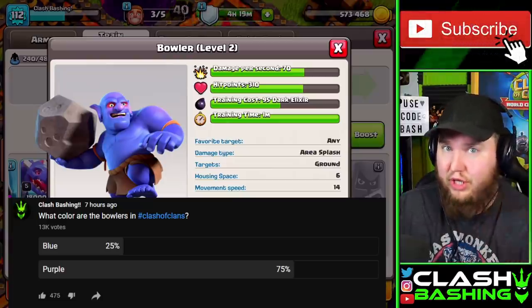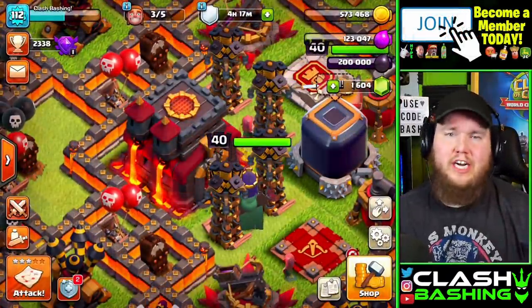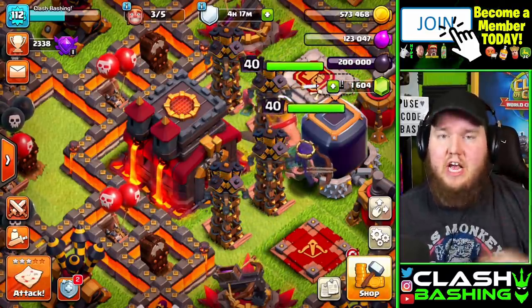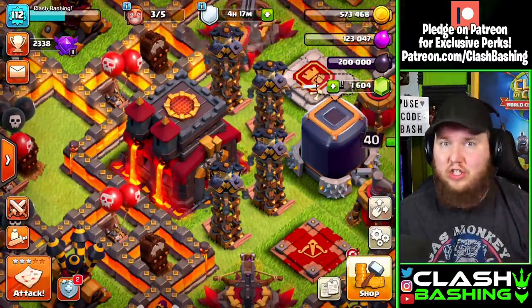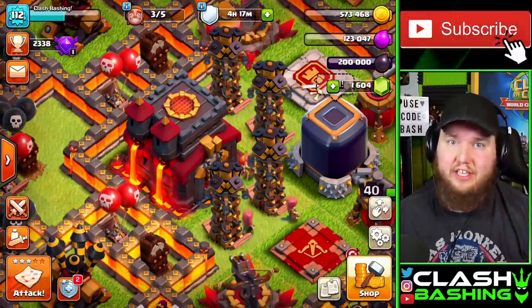As opposed to blue, which is what we all generally think. So while I give you guys a few minutes to think whether the Bowler is blue or purple, let me know in the comments down below. We're gonna show off some attacks that use Bowlers at Town Hall 10, 11, and 12. These are gonna be really useful armies that are easy for you guys to use.